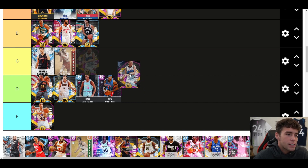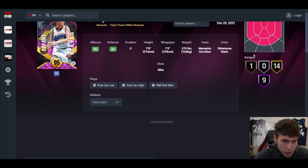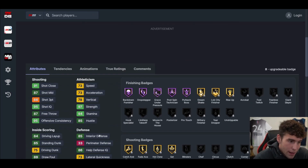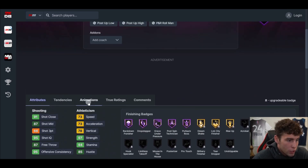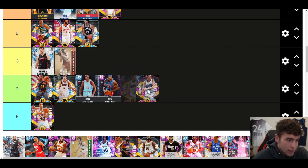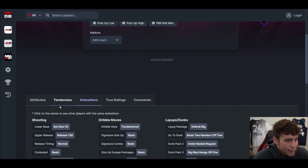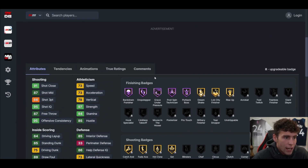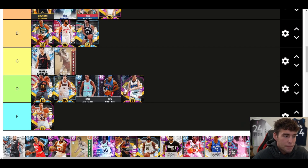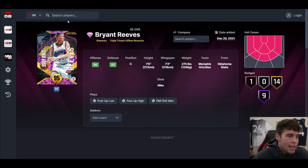Big Country Bryant Reeves is terrible in 2K. He came available in Triple Threat Offline with only 23-24 base badges, one on bronze, 73 speed, 73 lateral. The more I look at his stats the more I think this card is literally terrible — he might be F tier. He's probably the worst player. Give me Ben Wallace, give me Bam, give me Andrew Bogut over him. This Bryant Reeves card was terrible, and the fact that we got him just over a month ago in Triple Threat Offline is sad.